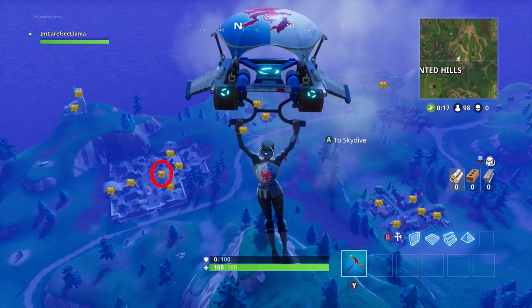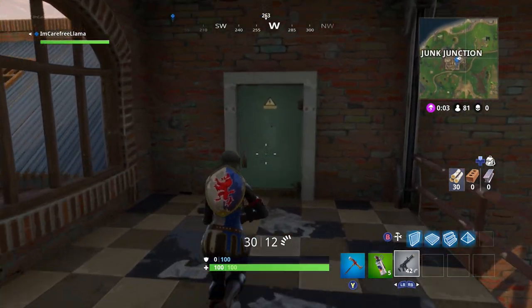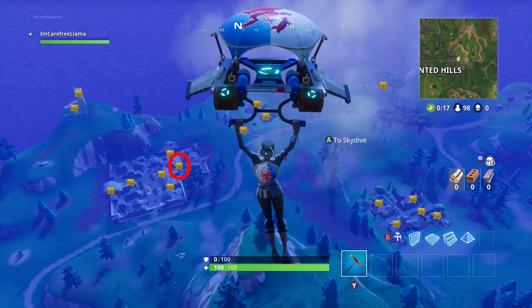Next, we're going to go to the second floor for another chest that you can reach by breaking in from the roof, or by going up the stairs through the building, opening the door to this little storage closet — and there's another chest for you.